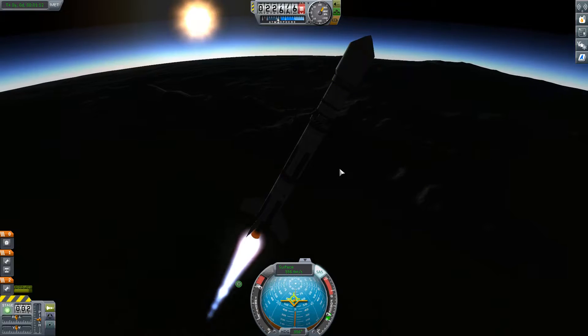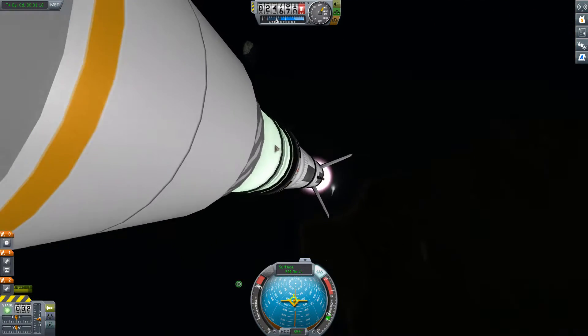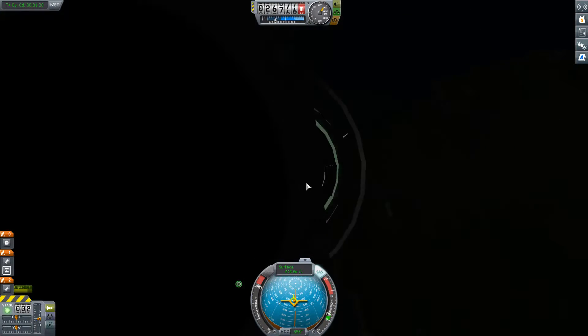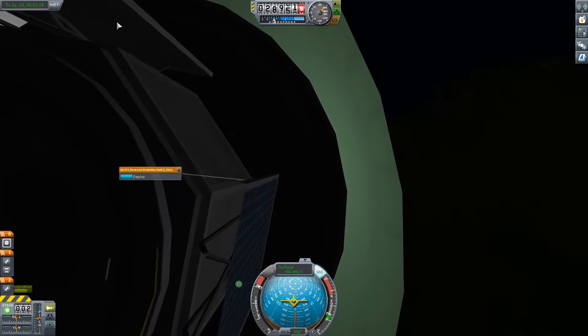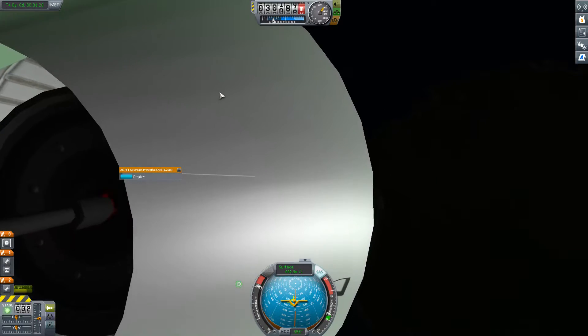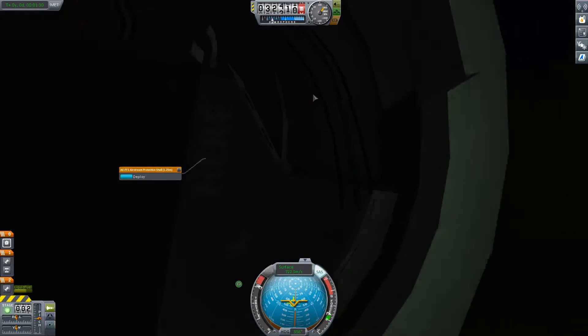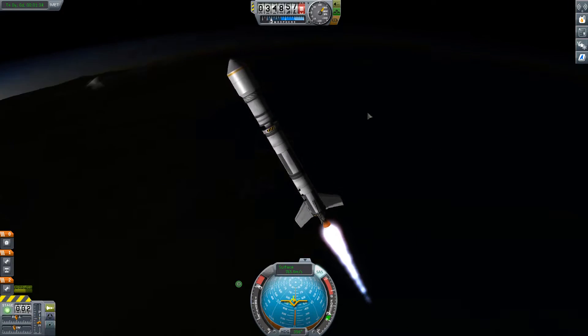I don't know if I want to deploy that just yet. Now the cool thing about fairings — if I can select the... where's my solar panel? There's a way to select that, but I'll deal with it in a bit.